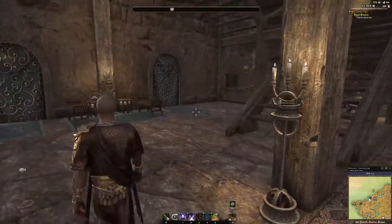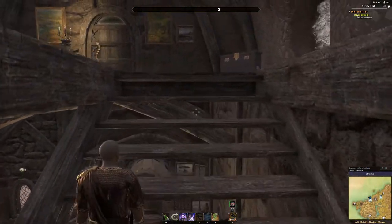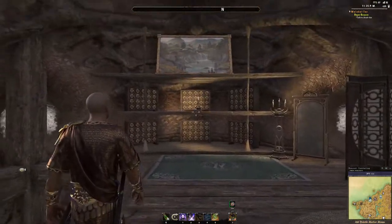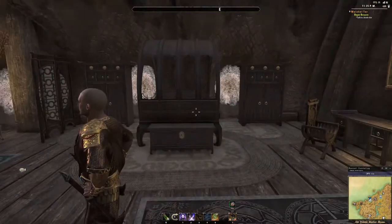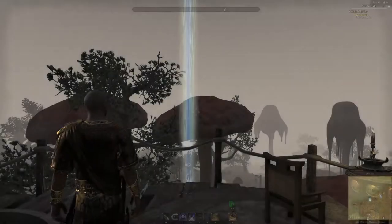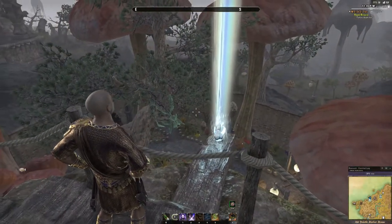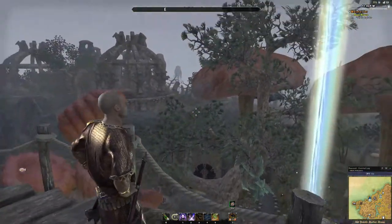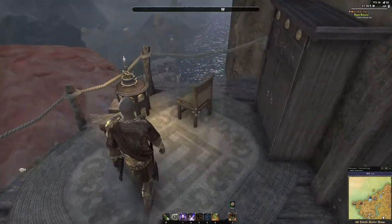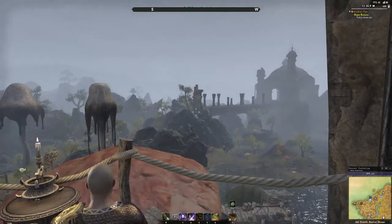We have the hidden forge downstairs amongst all the rest of the stuff, and then we come upstairs. Like I said, I really didn't change much of this after buying it — maybe moved a bookcase or two and a carpet here or there, but for the most part the furniture upstairs is pretty much how I got it when I bought the house furnished. Last but not least, we come out here to the balcony. You've got to have the sky shard for aesthetic purposes, obviously. The balcony gives a much better view of the giant mushrooms and the entire property, and of course you can come over here and relax with a nice view of the ocean as well as our little corner of Morrowind.